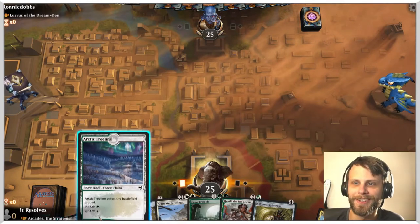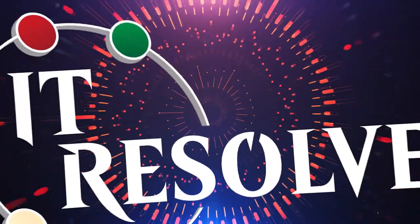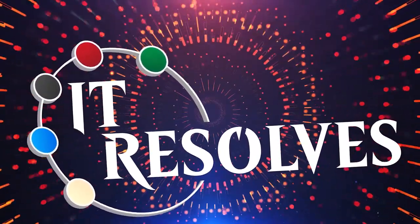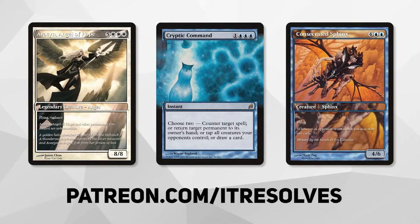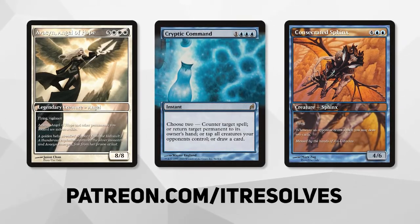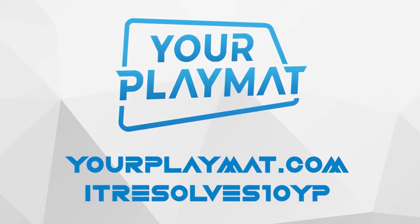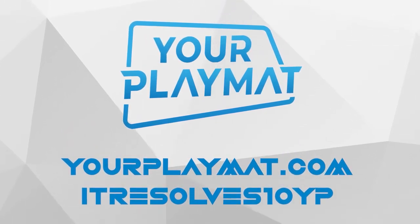Look at this little guy — what's going on here with my hair? What is this? If you want to support our content and pick up this month's amazing Patreon rewards, you can do so at patreon.com/itresolves. If you're interested in custom playmats and sleeves, visit yourplaymat.com and use code itresolves10yp for 10% off your entire purchase.